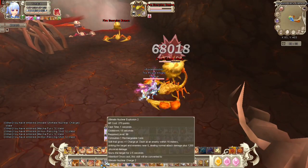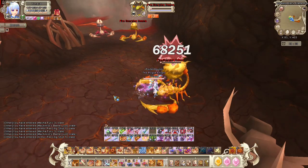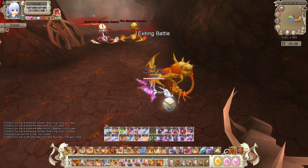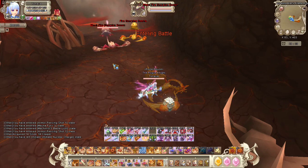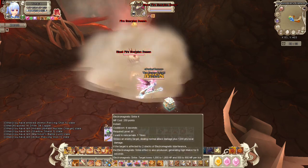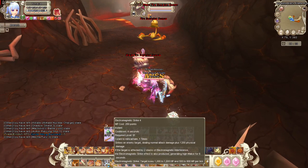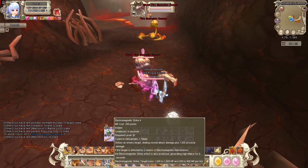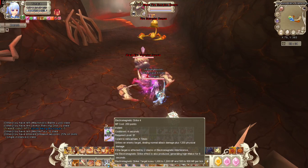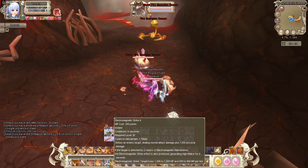Once you use skill 4, there's another skill that pops up — it's an AOE skill that allows you to bull charge as well, but it's AOE. On number 5, this is Electromagnetic Strike. It has something to do with number 3 — if you want to proc the Electromagnetic Strike, the target loses 1K to 1.8K HP and 500 to 900 MP per tick.